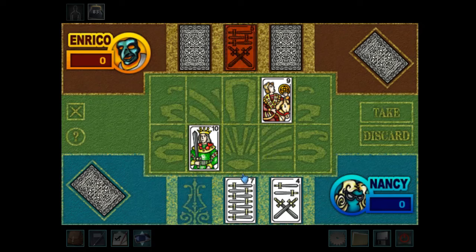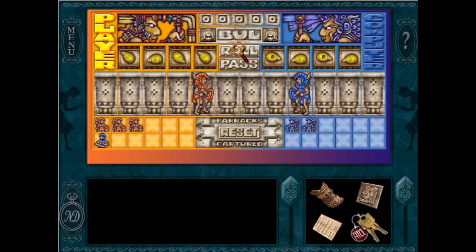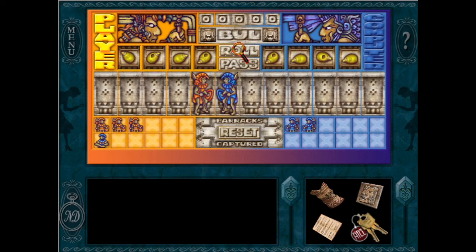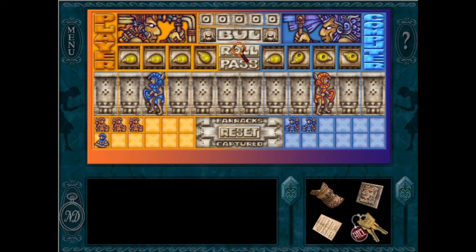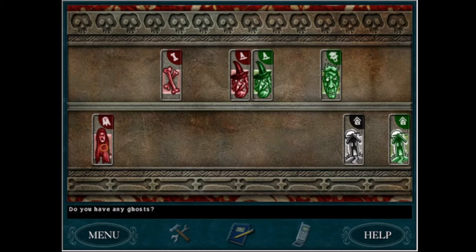Now we start getting to the fun minigames, starting with our second-from-the-top tier: minigames that are fun but useless. First up, Buell in Secret of the Scarlet Hand and Curse of Blackmoor Manor. Buell involves rolling pieces of corn to move soldiers in an attempt to capture your opponent's soldiers. It's fun, but ultimately not that useful — it serves as a barrier to progressing in the game, but anything else could serve this purpose. Therefore, fun but a bit useless. Next, Skull and Bones in Curse of Blackmoor Manor. This game requires players to make matches of three with mechanics similar to Go Fish. Skull and Bones, like Buell, really only serves as a barrier to the next step, but is quite fun. So tier two it is.